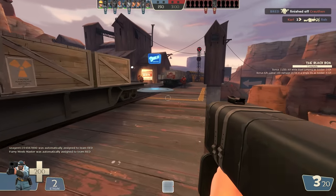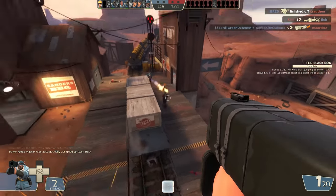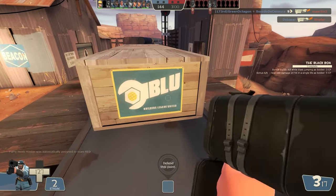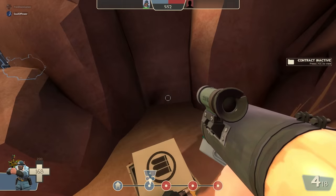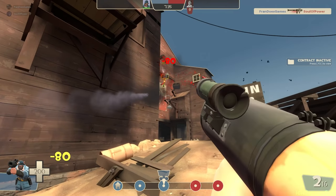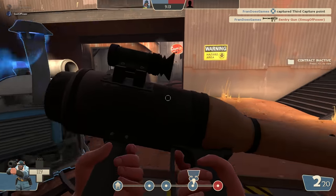And it all starts from here. If you want to use an alternative to the stock rocket launcher, I would 100% use the Black Box all the way. Although the Direct Hit is kinda more popular, the Direct Hit can shoot super fast, can do more damage, can mini-crit players in the air, and can destroy a building with two rockets.